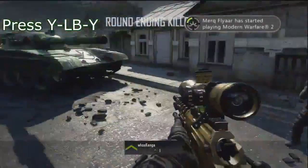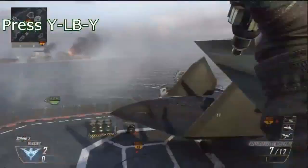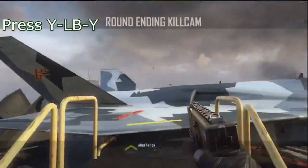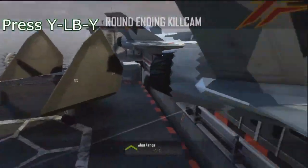You press Y, then left bumper, then Y again — so it's like cancelling a claymore just to do a normal pistol switch. It looks so sick and can be used in so many different situations.